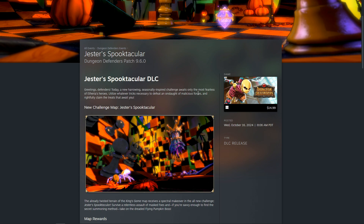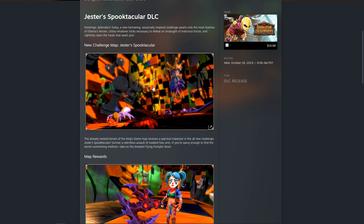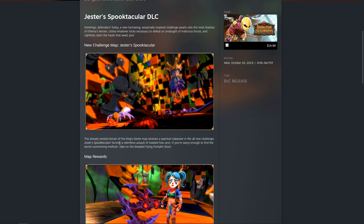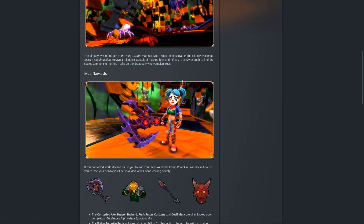A new harrowing, seasonally-inspired challenge awaits only the most fearless of Aetherius Defenders — utilize whatever tricks necessary to defeat an onslaught of malicious forces, and rightfully claim the treats that await you. This is the Jester's Spooktacular map, which as you can see here from the image, is kind of a reworked or reimagined King's Game map. The already twisted terrain of the King's Game receives a spectral makeover. Survive a relentless assault of masked foes, and if you're savvy enough to find the secret summoning method, take on the dreaded Flying Pumpkin boss. There is a special boss that you can summon on this map if you do the secret on the map.